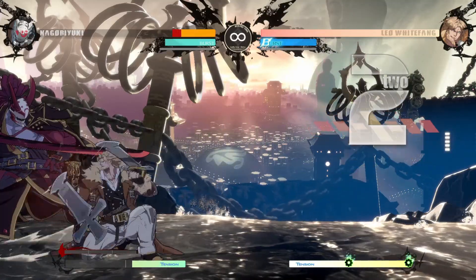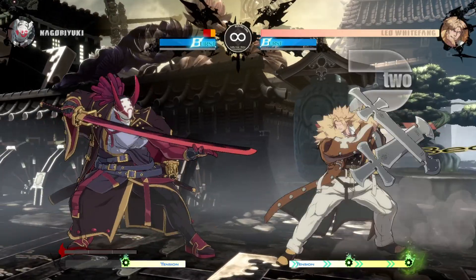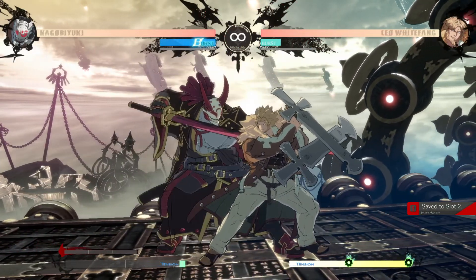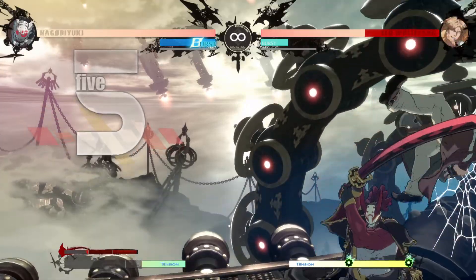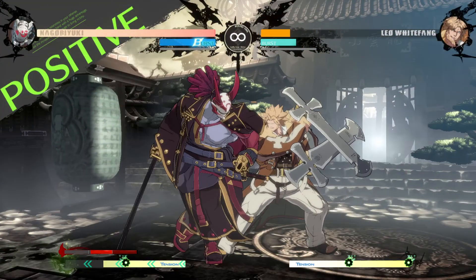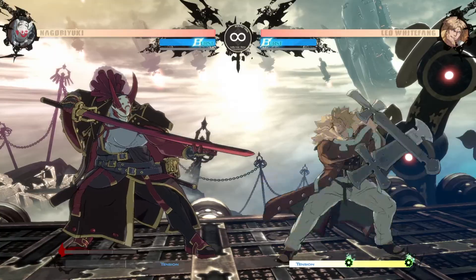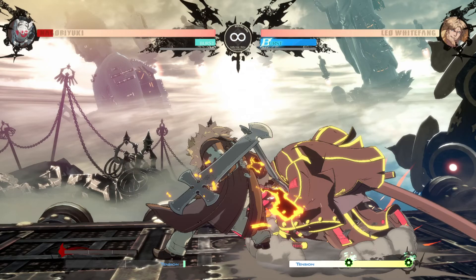For example, if somebody's just mashing jabs, you can see that I gave him his burst back just by hitting him with a lot of jabs. For a character like Nagoriyuki, if Leo is the one without burst, Nago will actually be able to kill Leo a lot faster. So against Nagoriyuki, you don't want to be low on burst, because you more than likely will not get a second chance to burst — especially if you get baited.